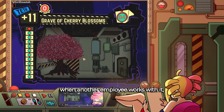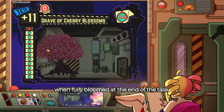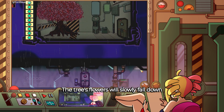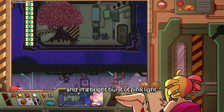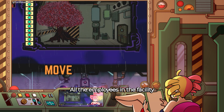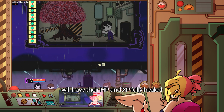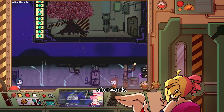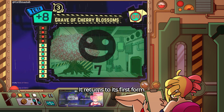When another employee works with it when fully bloomed, at the end of the task, the tree's flowers will slowly fall down and in a bright burst of pink light, all the employees in the facility will have their HP and SP fully healed. Afterwards, it returns to its first form.